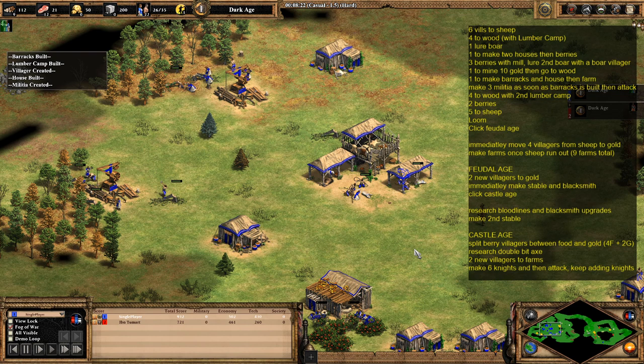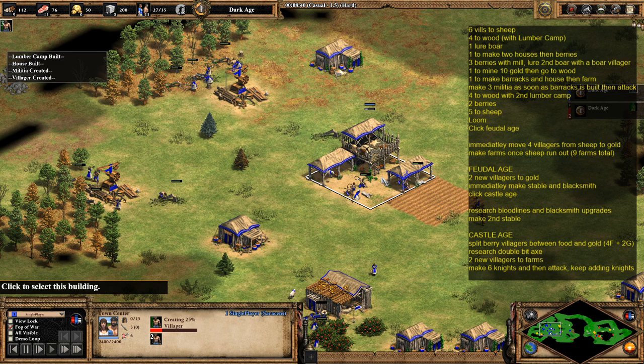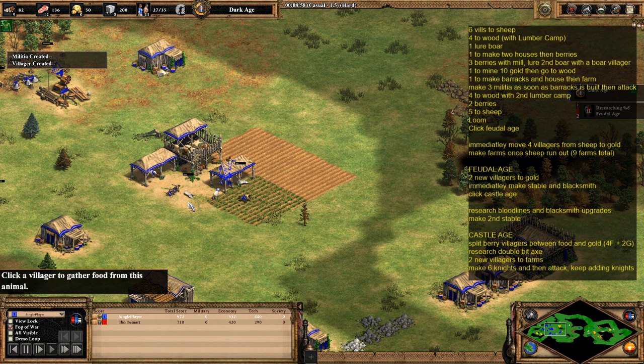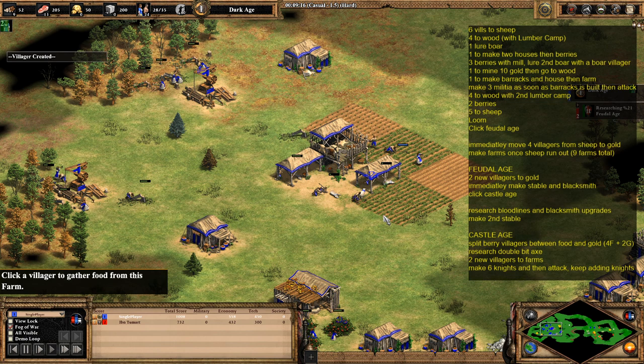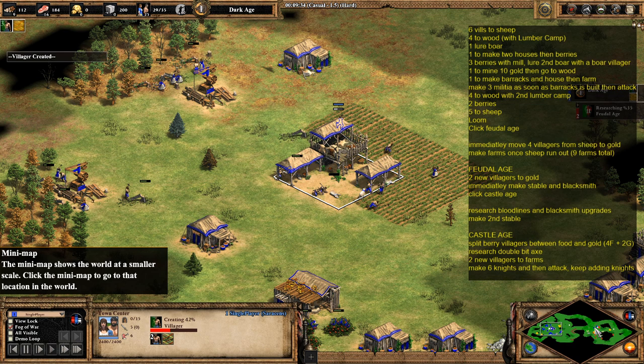Two villagers going to the barracks area, then five going to sheep after that. That villager is now coming up to make the farm, and after that it's pretty much just a case of making farms as and when you've got 60 wood. You can make two at this point. Just keep sending villagers to sheep and keep making farms whenever you have 60 wood.